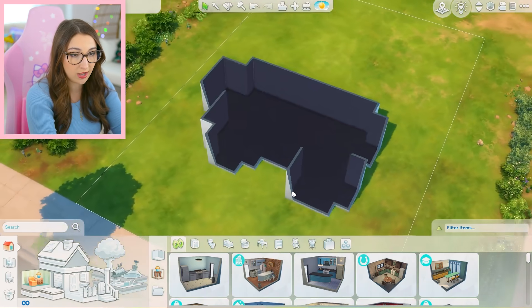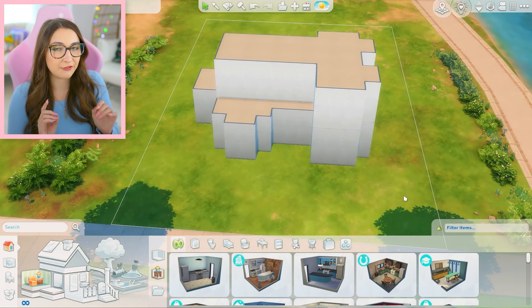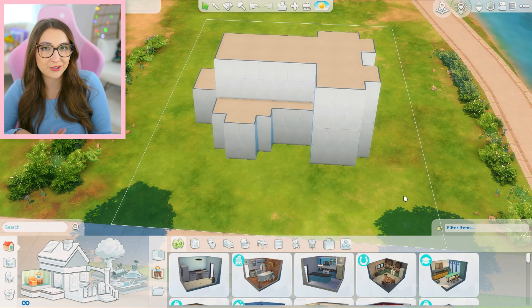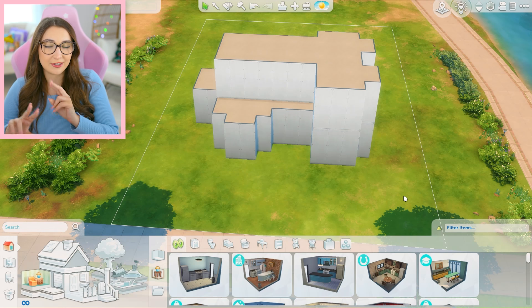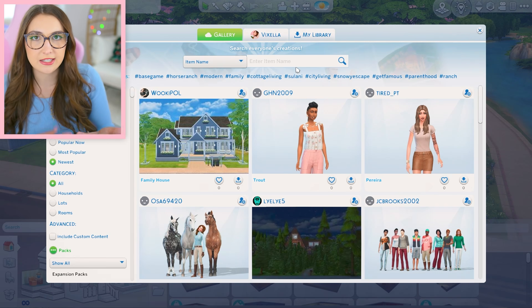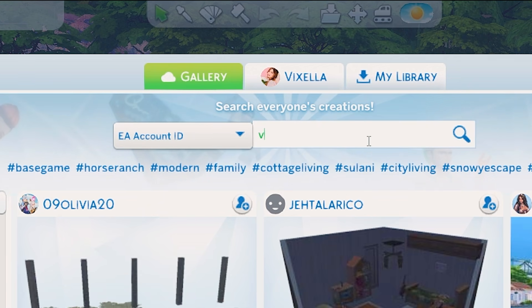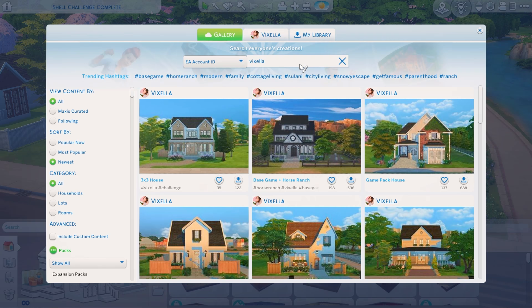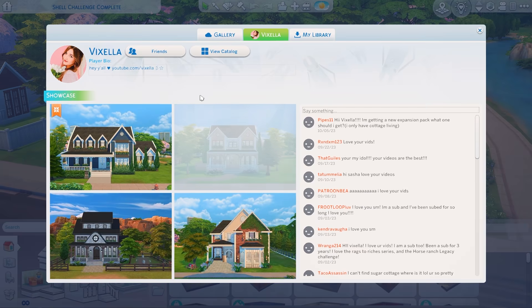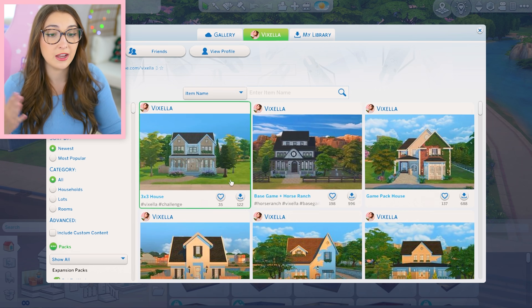As far as the inside, do whatever you want. As far as how to decorate the outside, do whatever you want. I believe this is the fifth shell challenge, so if you want to participate, when you upload your finished shell build onto the gallery, use the hashtag Vixella5 so I can find it, review it, and check them all out. My origin ID is just Vixella — go to the gallery, search EA account ID, type in Vixella, and you can view my full catalog.